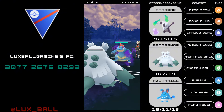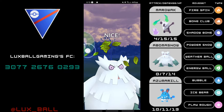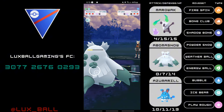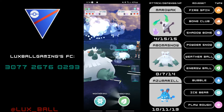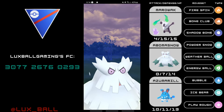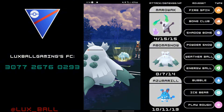Alola Marowak is a fire and ghost type with the moveset of either Firespin or Hex. I was convinced to run Hex this time but I stuck with Firespin just to have some firepower in the Great League. The charge moves are Shadowbone and Bone Club. Shadow Alola Marowak is not obtainable right now — the only way to get it is to trade with someone in your community.